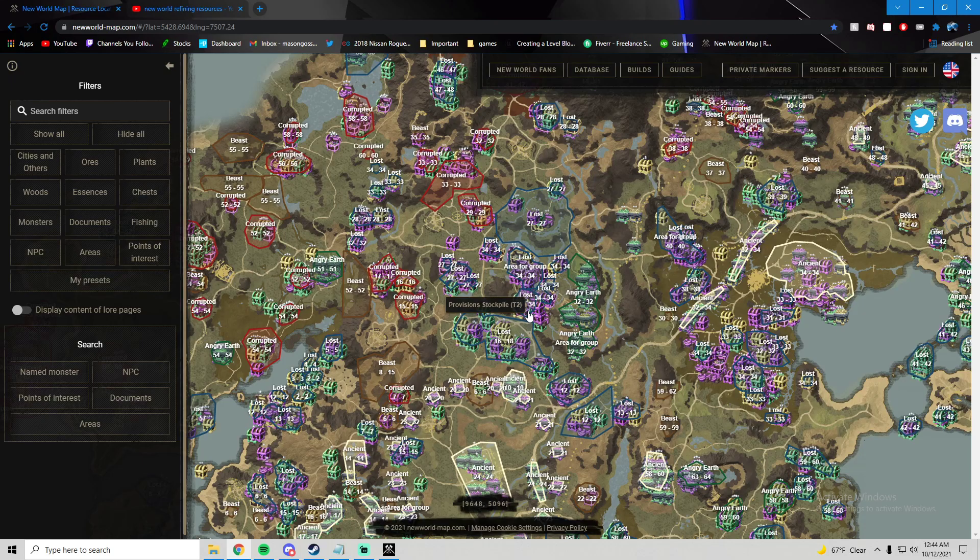The big thing about tier two resources is they give bonuses when you're refining materials, so you're going to level up way faster, and they also drop a little more from these chests. This starts basically at level 30 — before that, you're going to be grinding tier one crates until you get to around level 30. Your sweet spot at level 30 is Weaver's Fen. Look at all these chests — you guys are going to kill it in resources if you farm this area.